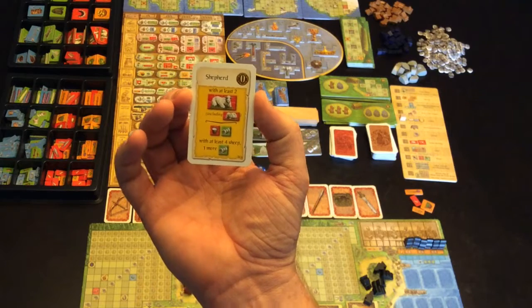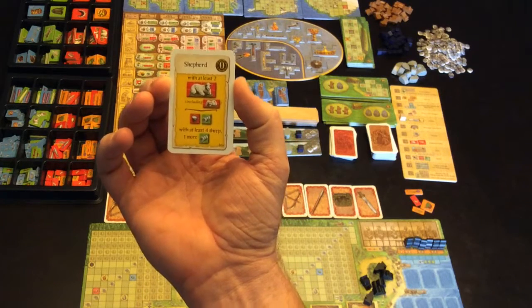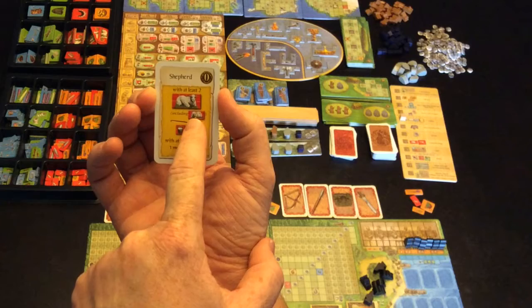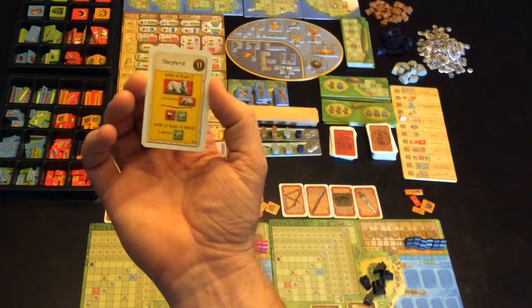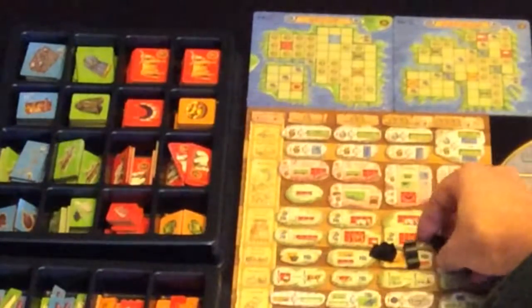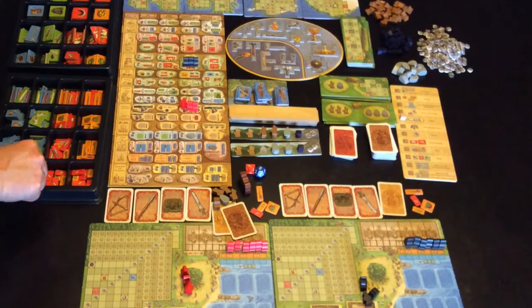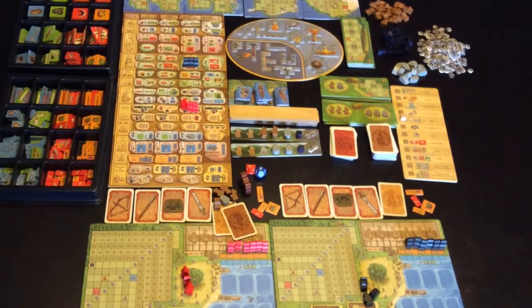Black's starting occupation card hasn't been played yet. As soon as it plays he'll be able to as a one-off gain extra stuff — he'll gain a wool and a milk if he has at least two sheep, and if he has at least four sheep he'll gain an extra wool as well. Black is going to go here which will gain a whole bunch of stuff: one of these, a green barrel, and one money.